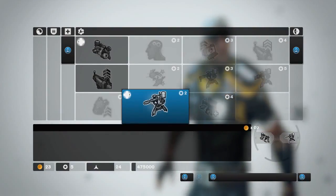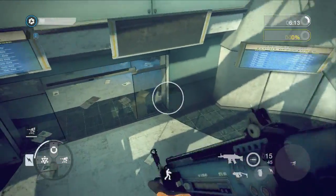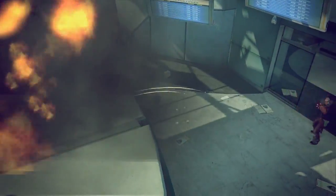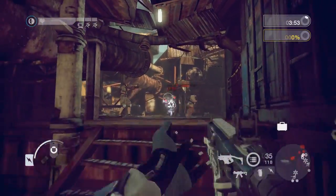Deployable turrets become available to players as they rank up. Deployable turrets can be destroyed. Operatives in particular can purchase a variety of abilities for countering turrets.